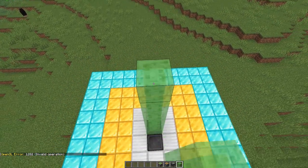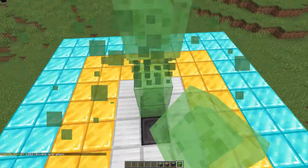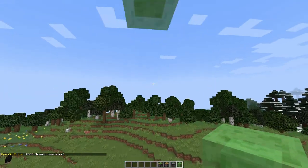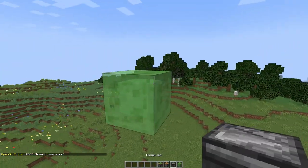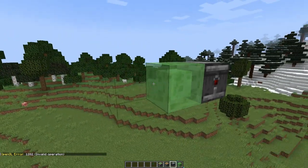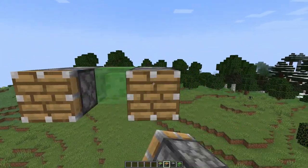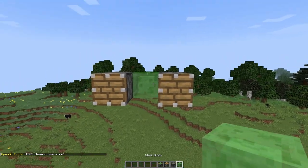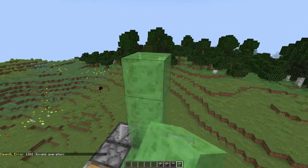First of all, we have to place some slime blocks to reach some height. After that, we have to place two observers like this, and then two pistons like this, and make some platform above the pistons so it will look like an aeroplane.